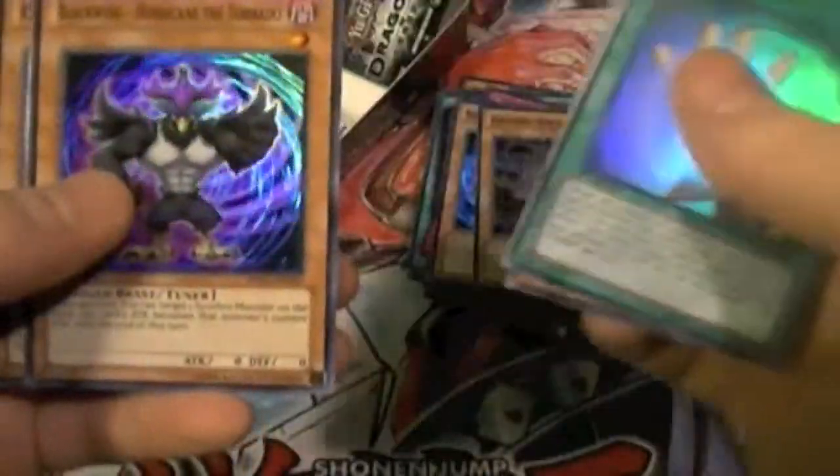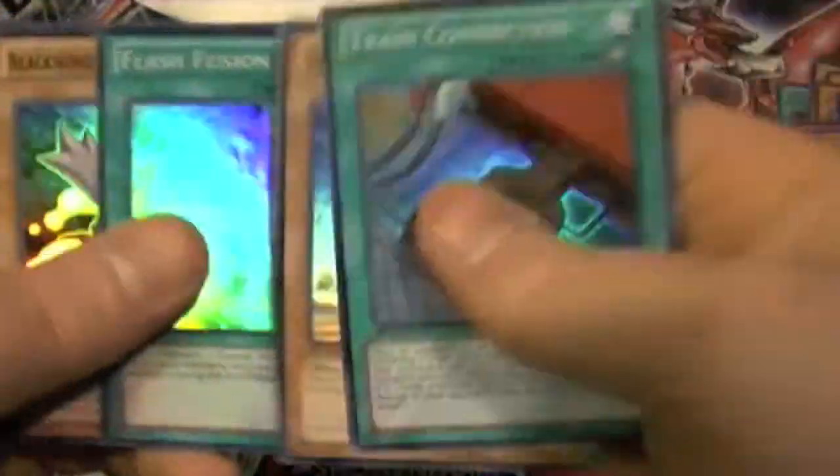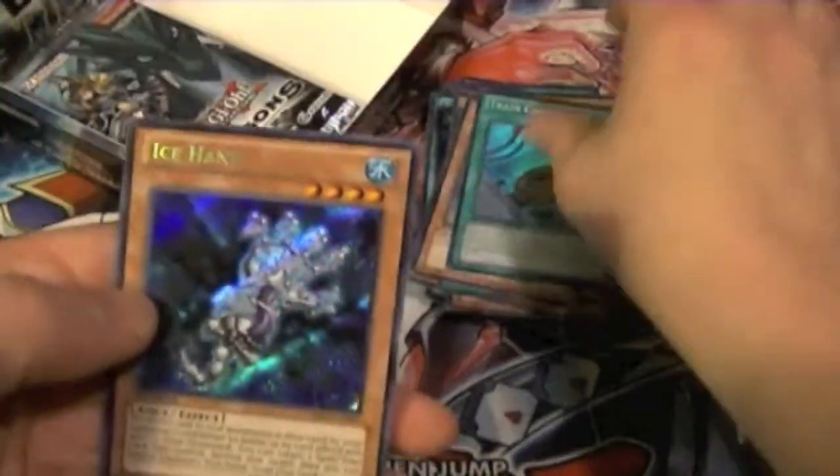Next pack: Assault Dog, Soul Charge, Hurricane, Iatos, Gate Blocker. Following pack: Train Connection, Lionheart, Flash Fusion, Steam the Cloak, and Ice Hand.